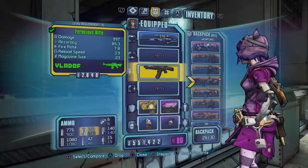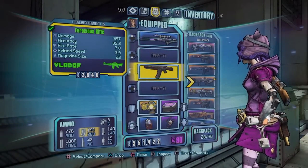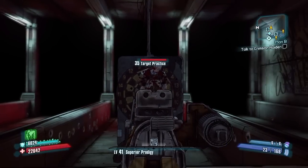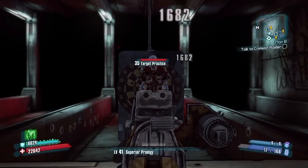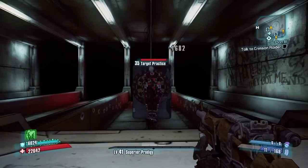I'm going to be using a regular level 35 assault rifle — nothing too special about it. I literally bought this out of the vending machine about 10 seconds ago. This gun does 1682, just about 1700 damage per hit. Not too bad.